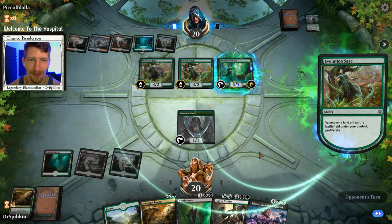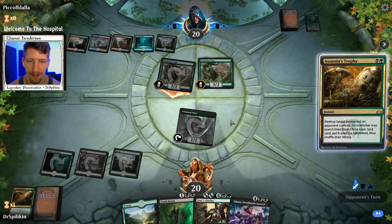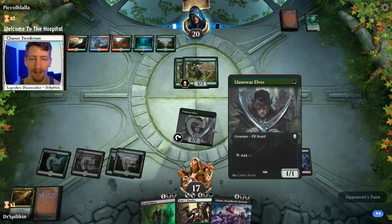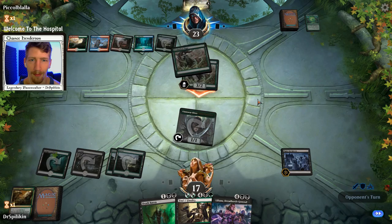Is that a land? It is — this is going to be one big Incubation Druid. Six over eight — dear goodness. We'll go ahead and Assassin's Trophy the Incubation Druid because that's a big boy we never want to deal with. Now they won't be getting out another land from that — that's kind of crazy. Hey, Open the Graves! Nice to have you here. One more land and we can get down either a Liliana or we can play Finality and just wipe the board.